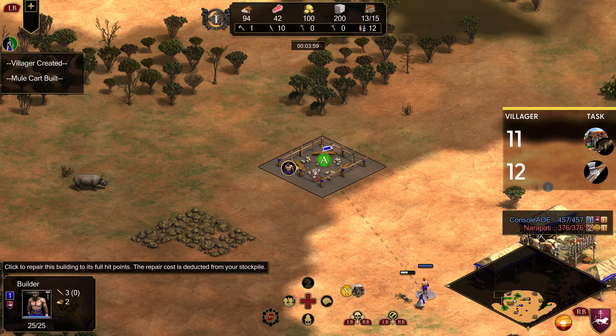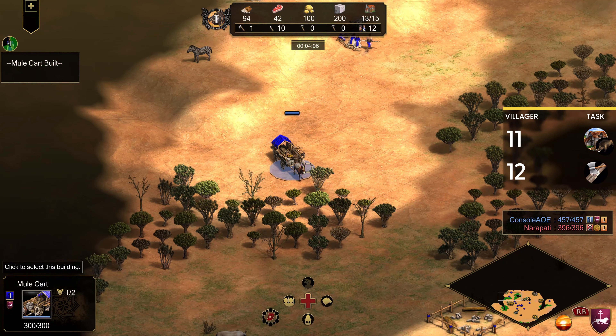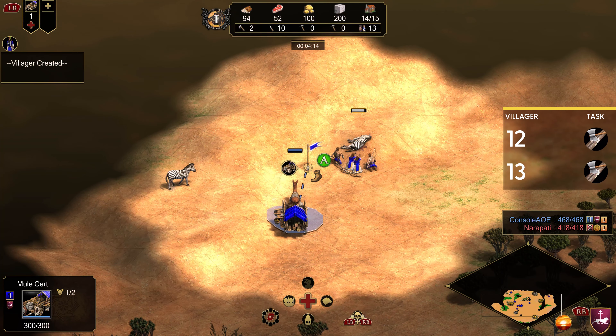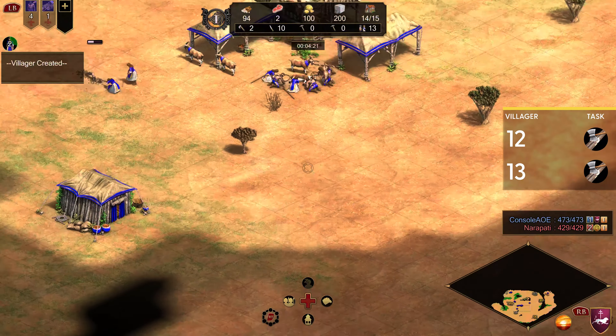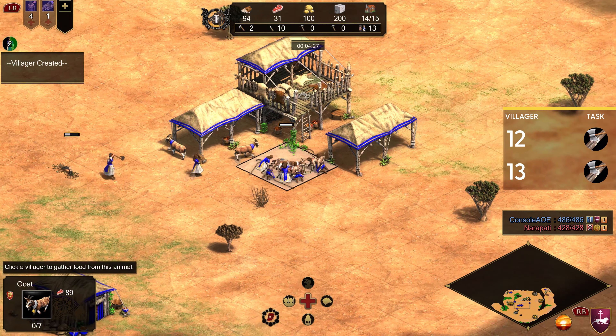So you might have noticed I'm on stragglers already — a bit weird, not a typical build. We've got our seven on sheep, then we send three to the straggler tree, just any of the ones closest to the TC. Once you're up to three chopping there on the stragglers, go ahead and grab those guys, grab one of the shepherds, and send them all four out to the deer patch and make a mule cart.